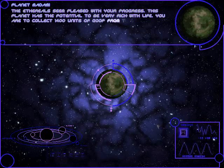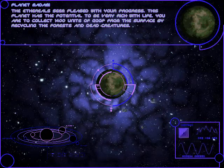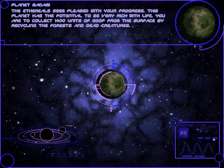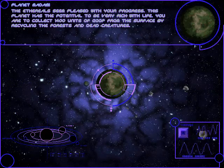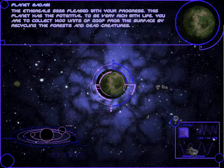The Ethereals seem pleased with your progress. This planet has the potential to be very rich with life. You are to collect 1400 units of goop from the surface by recycling the forests and dead creatures.